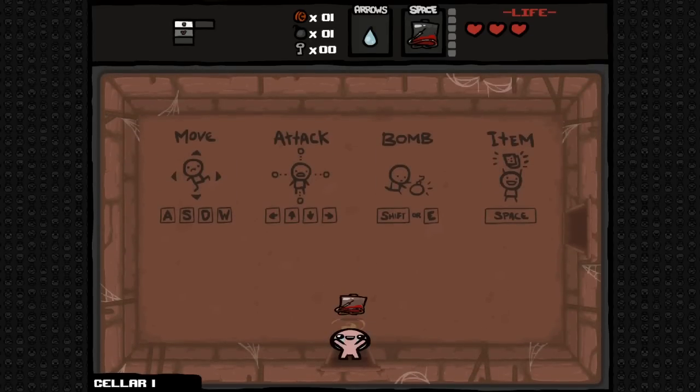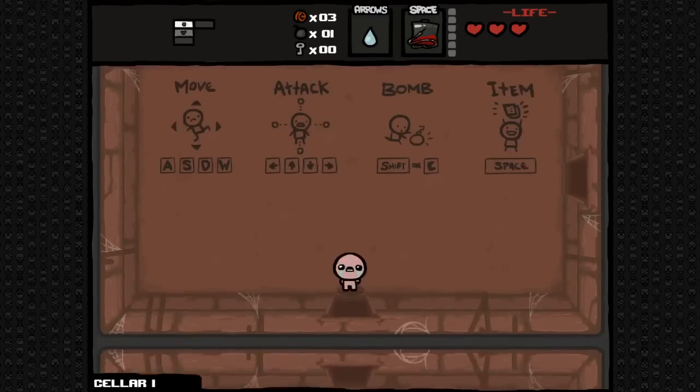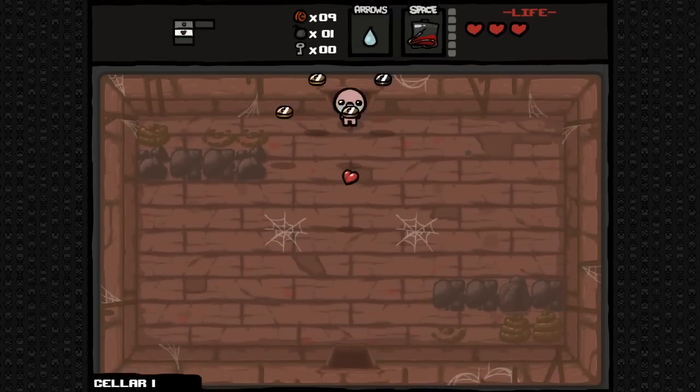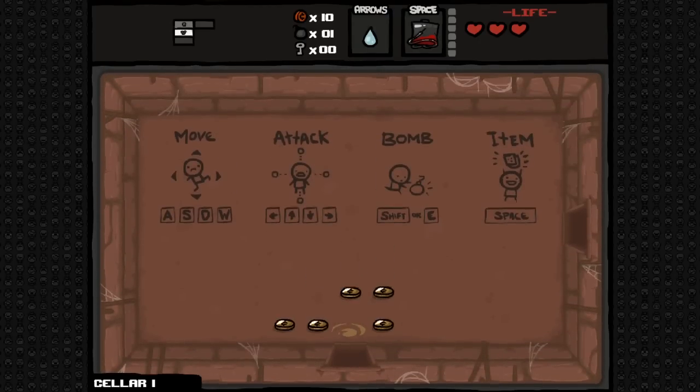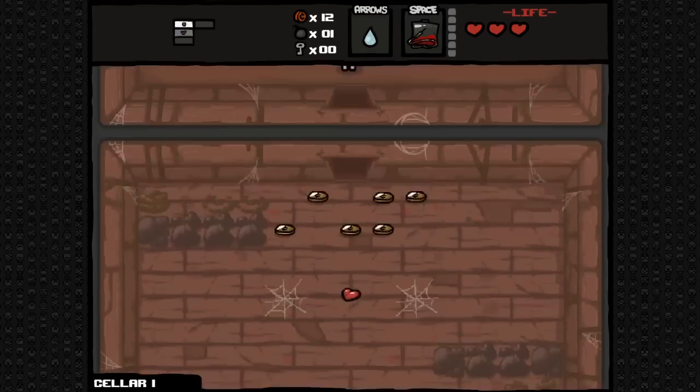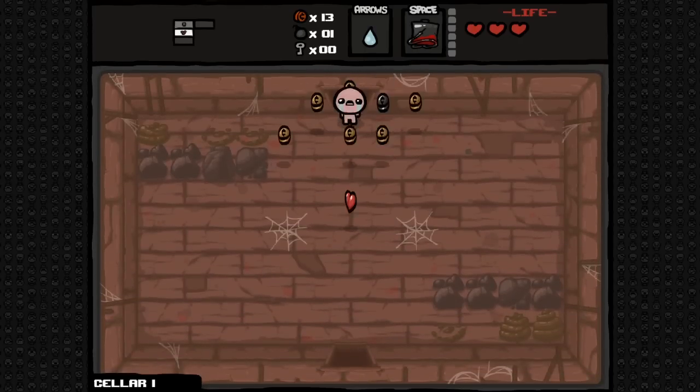Hello everyone. This is probably the first of a series of videos that covers some glitches and exploits that were in the original game and are now either working or not working in Rebirth. The first one I decided to take a look at and the first one I was actually able to test in Rebirth is the IV bag glitch.